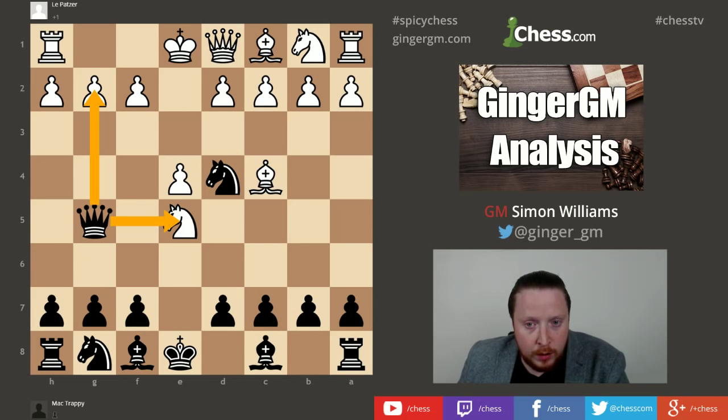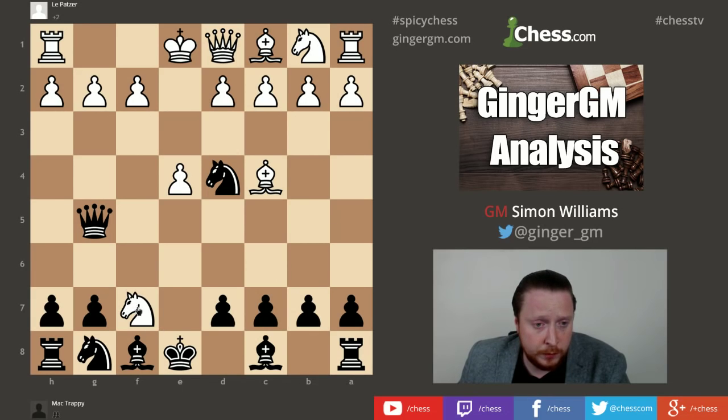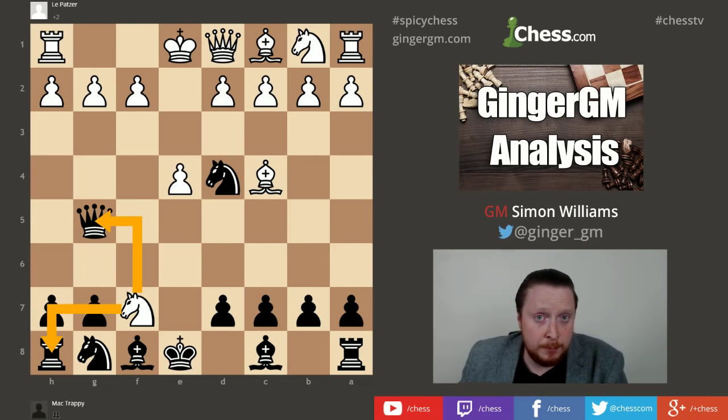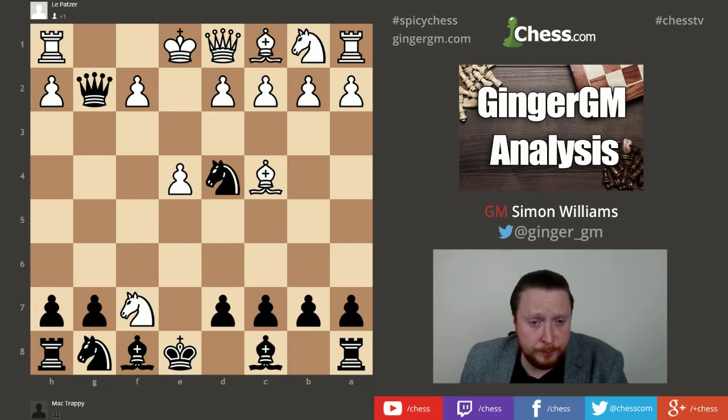Most players with the white pieces, if they haven't seen this trap, will be very tempted to go knight takes f7, which is actually creating a fork for white because the knight is attacking the queen and the rook. White might be thinking they are going to win some material, but in actual fact black is now winning because black can go queen takes g2, threatening to take that rook with check.